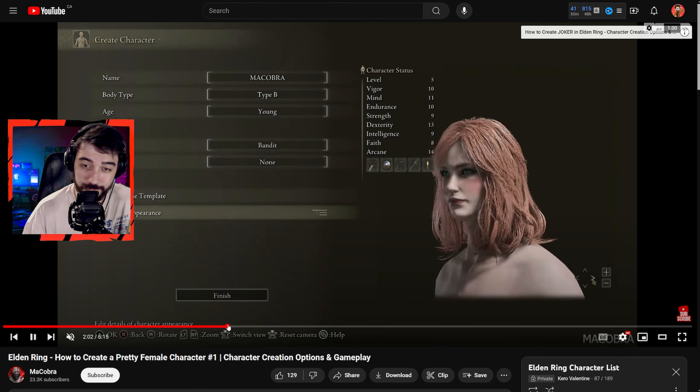This right here is Nathan Drake from Uncharted — this is awesome, I had to put it in here. It doesn't look bad by Elden Ring standards. We had attractive female character number two so I guess we had to have number one as well — I like the eye color, the hair, and this is how she looks in game. That's a winner.